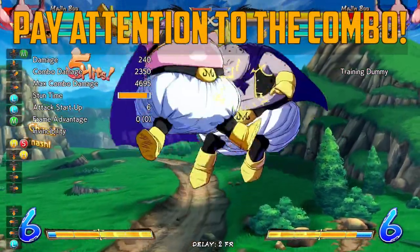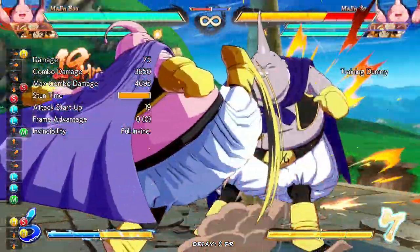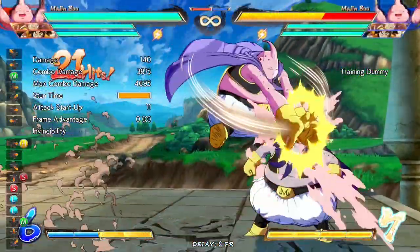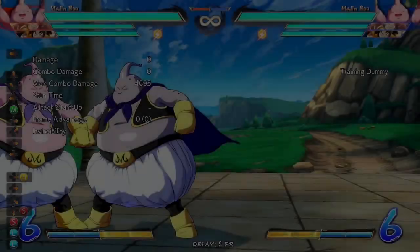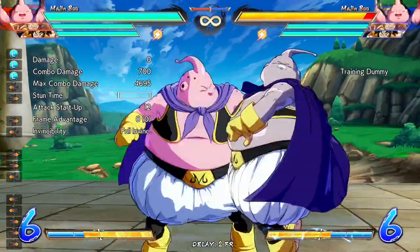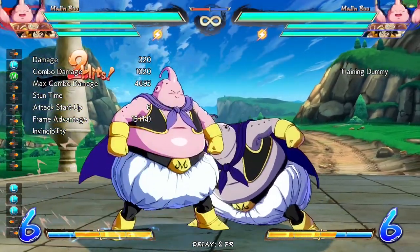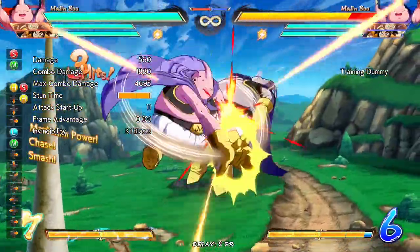The advantage after breaking them out of the fat sauce heavily depends on the length of the combo. Therefore, the mix may or may not be coming through depending on how long the combo is. For example, any of Majin Buu's solo mix-up options after fat sauce, such as 5LLL tip grab or jump JLL, will only work after shorter combos.